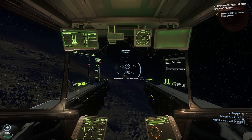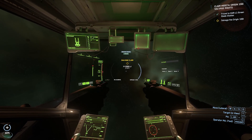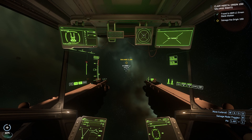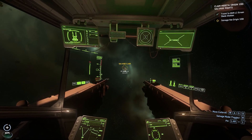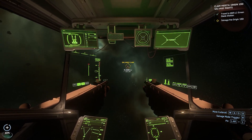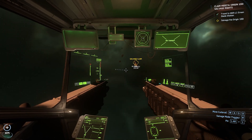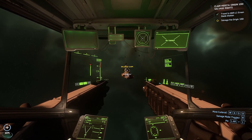By holding down the B button you are going to move over towards the marker, quantum drive, and then arrive at the location. Once you are close to your location, as you can see I am in navigation mode, you just want to hold B, go into weapon mode or non-navigation mode, and get closer towards the salvage claim. I would suggest being about 40 to 50 meters from the salvage to make sure it has the most efficiency, especially with the Vulture.